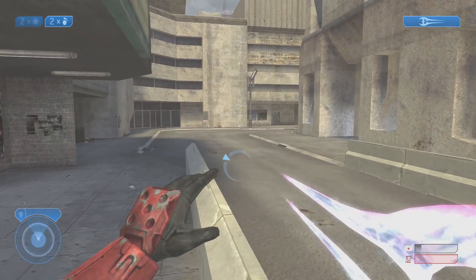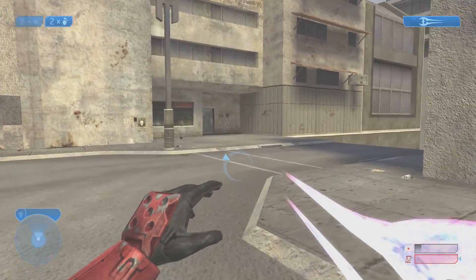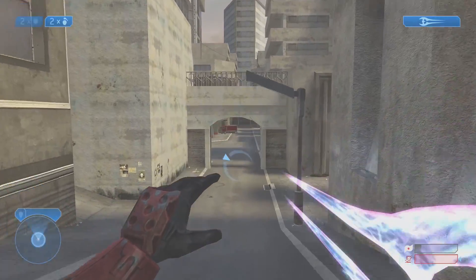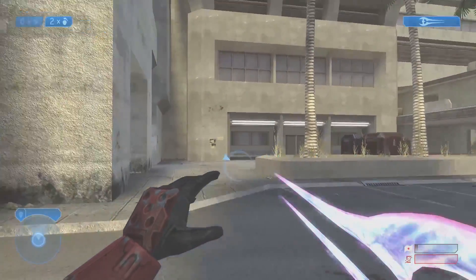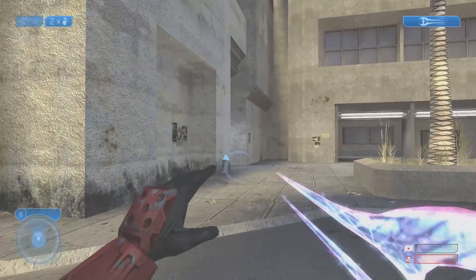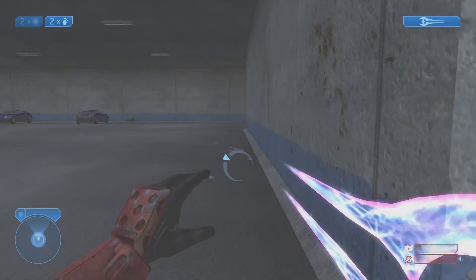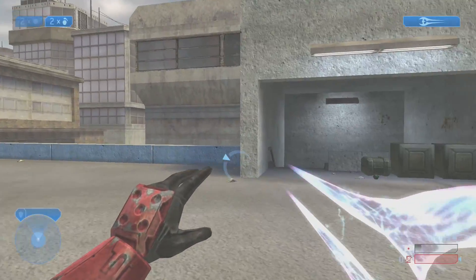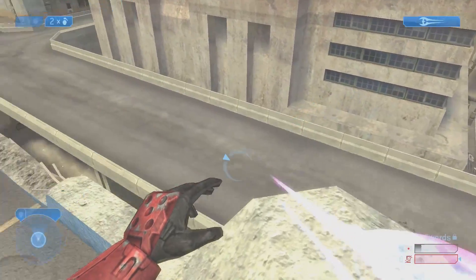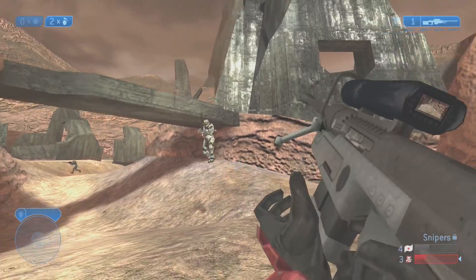Halo 2 allows for up to 16 players, and with the size of this map, it almost feels like something that would be better off with a large-scale multiplayer of maybe 32 players or more. It's ambitious in its size, and it's interesting to see how they incorporated parts of the campaign level Outskirts that this level is obviously drawn upon. But with all the indoor areas, the bridges you can hide under or walk across, it's just so spread out but still too narrow for actual vehicle usage, and this map ended up just being an often-skipped-over map from Halo 2.